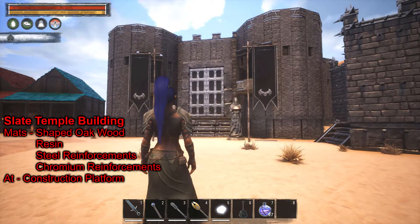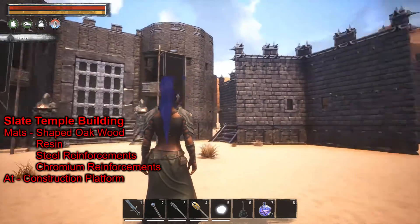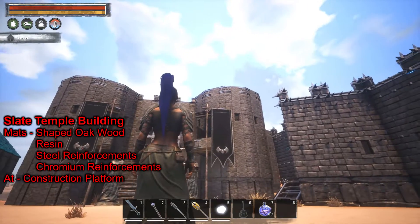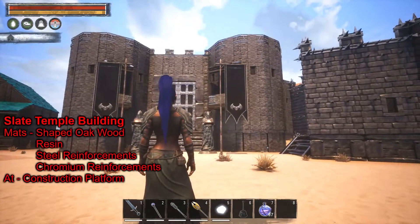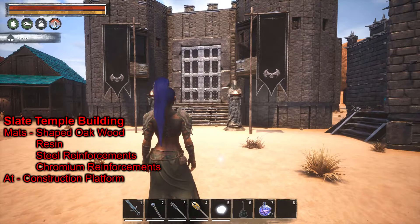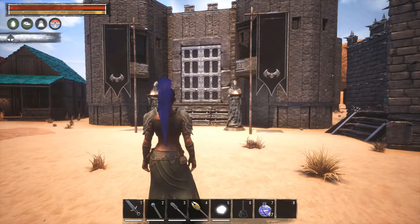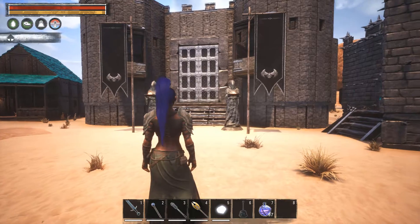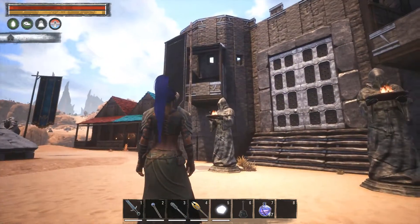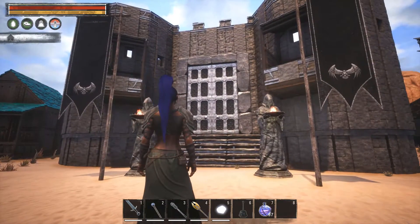Here we have the Slate Temple build — this is the Tier 4 structure. It shares the same roofing with the Tier 3 structure. It uses shaped oak wood, resin, steel reinforcement, and chromium reinforcement. Pretty much the same as all the others, and again pretty similar to Stormhold but in a darker gray.